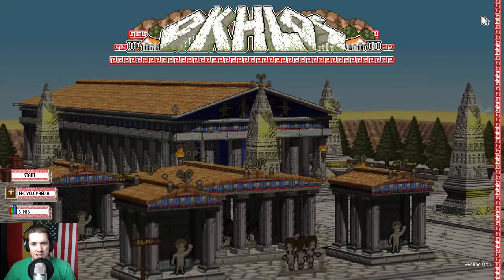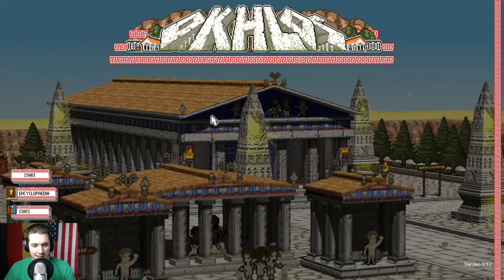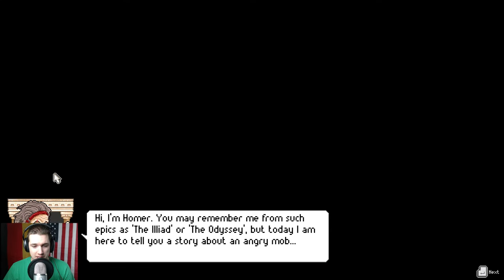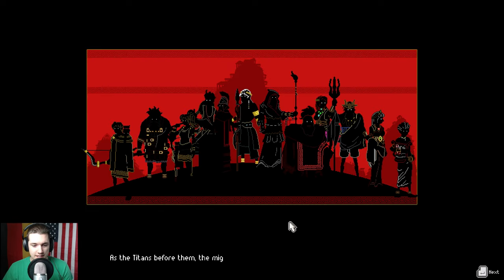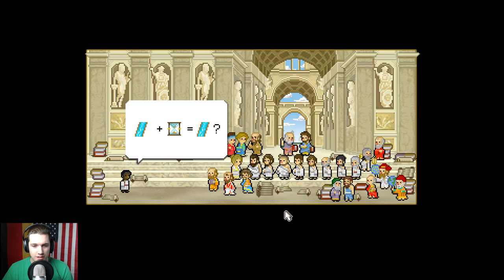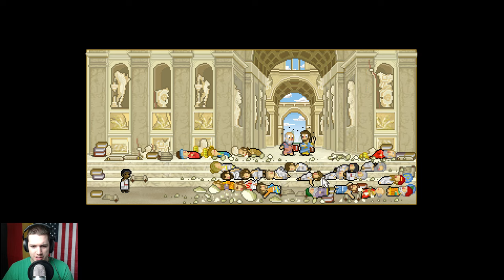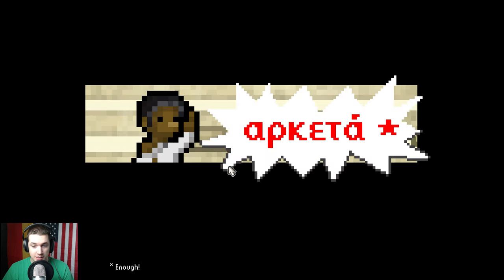Hello everybody, welcome to Oclos - this is an ancient Greek mob simulator where you try and take down the oppressive Greek gods. It's a ton of fun and I'm excited to check it out. The game opens with a narrator who describes how the mighty Olympian gods kept mankind prey to their whims, until something happens - water plus something - and they squish everybody, making the mob very angry.